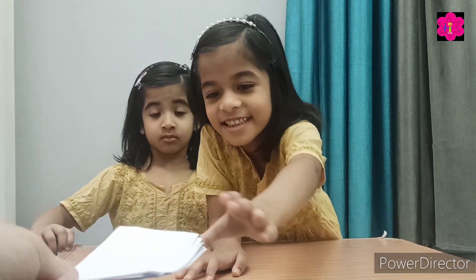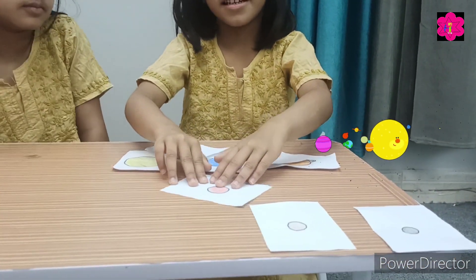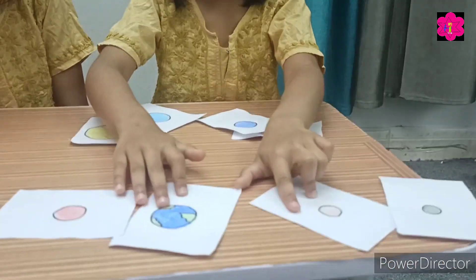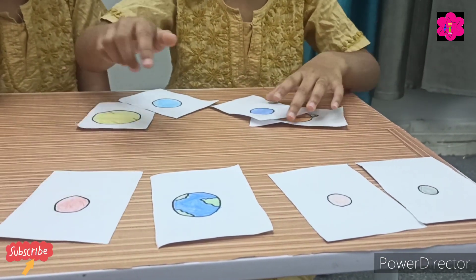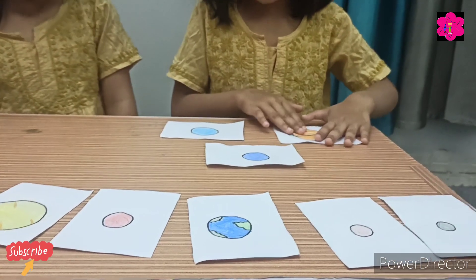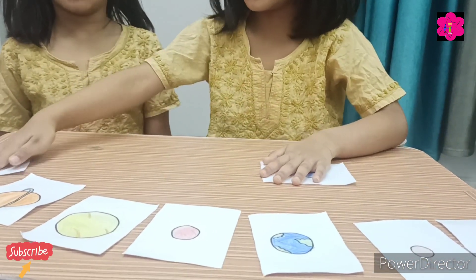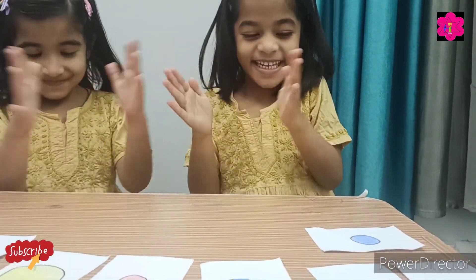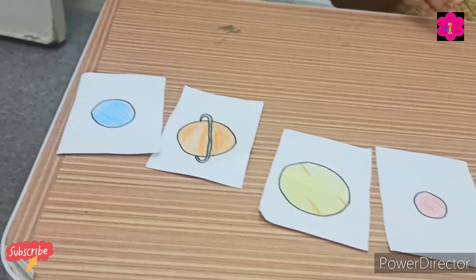Me! Okay, Manta, you just arrange the planet cards and do it first. Very, very good! Mercury, Earth — very good. Mars — very good. Jupiter — very good. Neptune — very good! Very well done, Muntaha! Now you know the names of the planets!